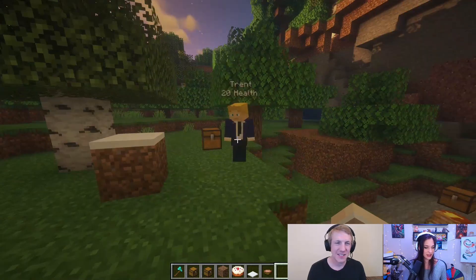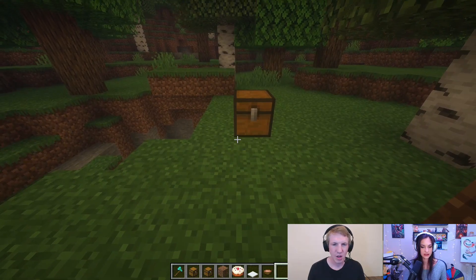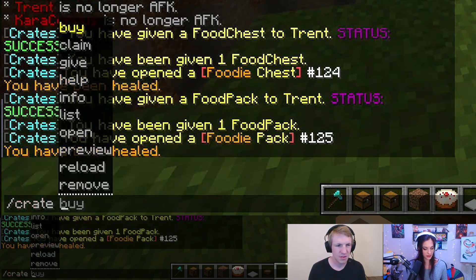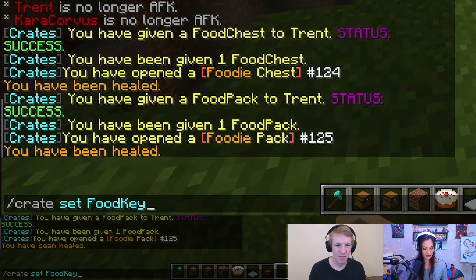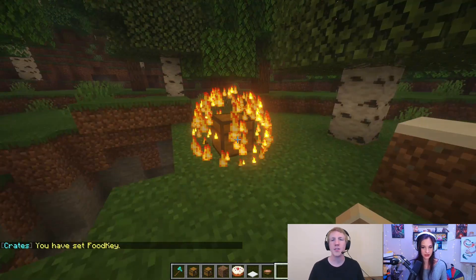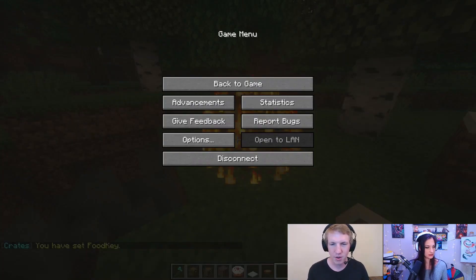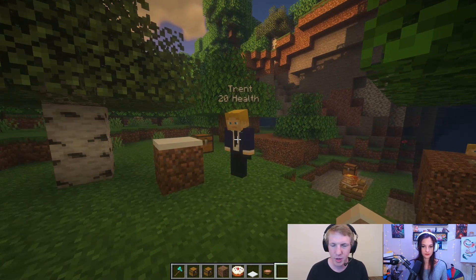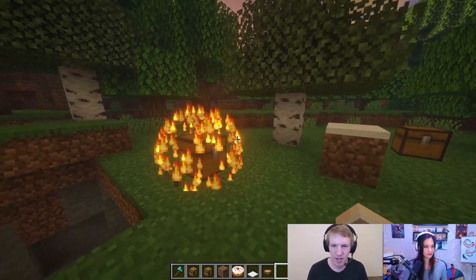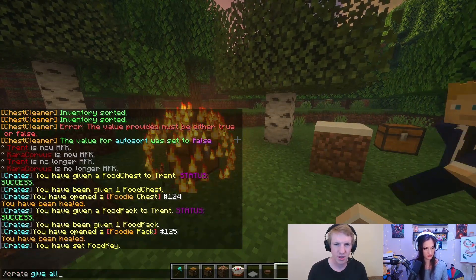Now we're going to do something a bit different — I'm going to give you a food key, but let me put down a chest first. So right now we're going to type in crate set key. You have set food key — I see a cool effect. This is where a lot of servers will list out all of their crates in their lobbies, and then you can win keys by doing things. It looks like now you would need a key to be able to open that. You do not have a food key, and it just launched me back.